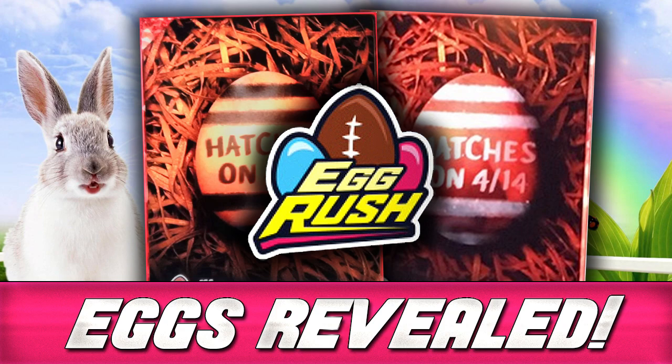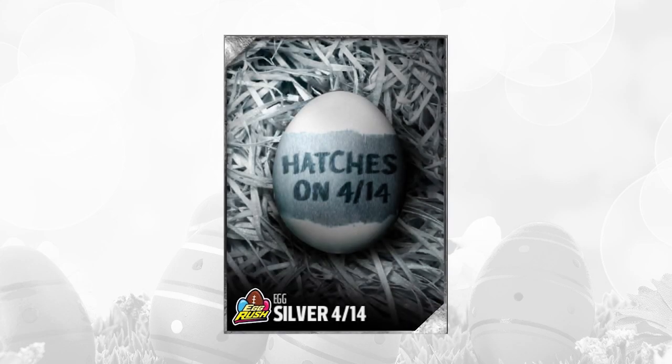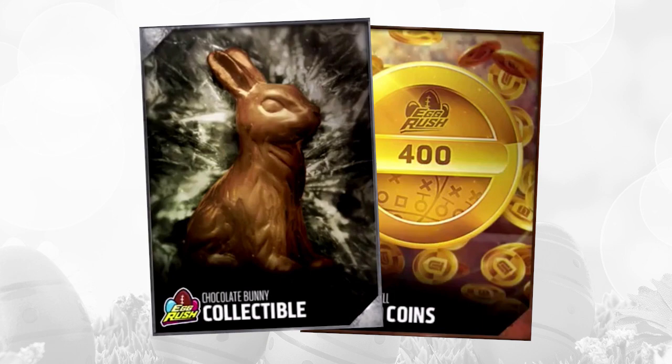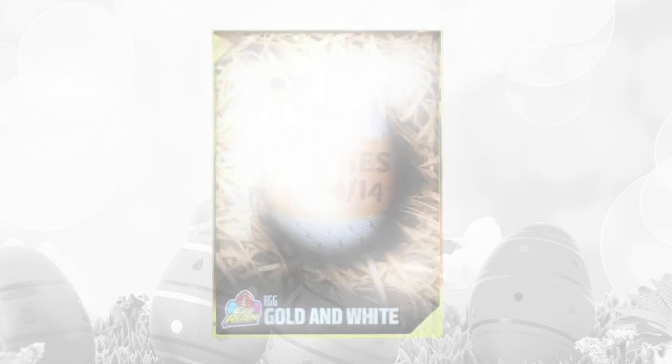Today, as we're leading up closer to Easter, we are going to be taking a look at the eggs that came out today. The first one, obviously, as we've done each and every day, has been the Silver Egg. We're pretty much expecting these are going to be the same thing each and every day — either Chocolate Bunny collectibles, which you can put into various sets, or some small quick sells. Unfortunately, the Silver Eggs are pretty much close to useless, but we put it in there anyway.